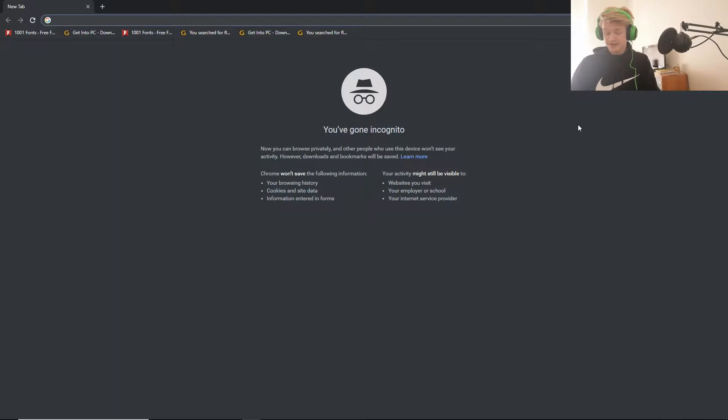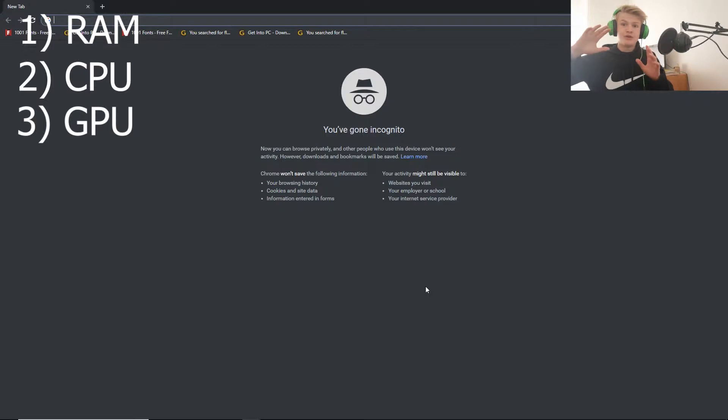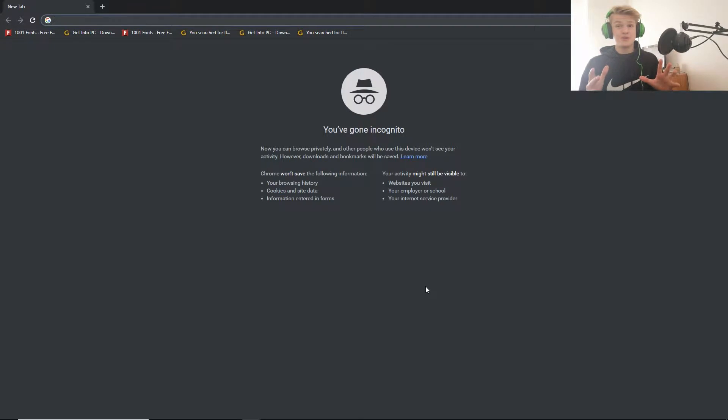The three most important things in a PC are RAM, CPU, and the graphics card. If you are a gamer and you like gaming, you need to have a very nice, average GPU. Then you have the motherboard, which is where you place all of your pieces — your RAM, your GPU — everything is placed on the motherboard. Then we have other stuff like cooling and yeah, stuff like that.